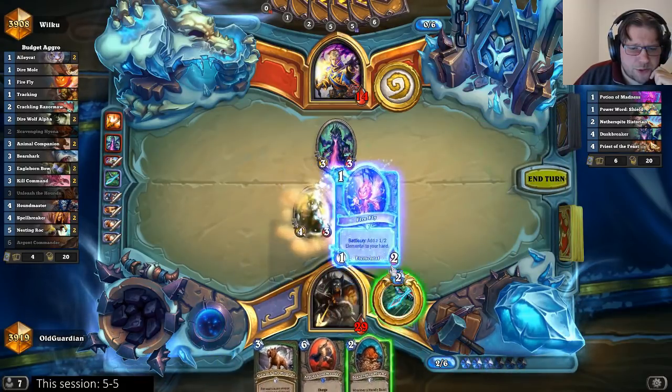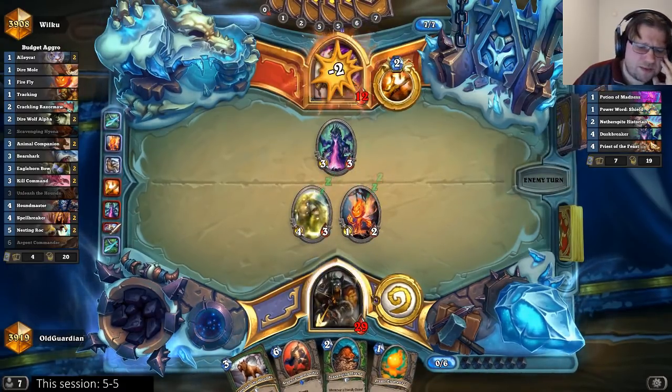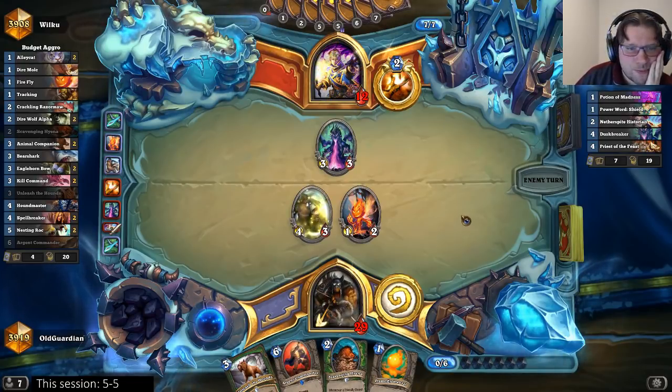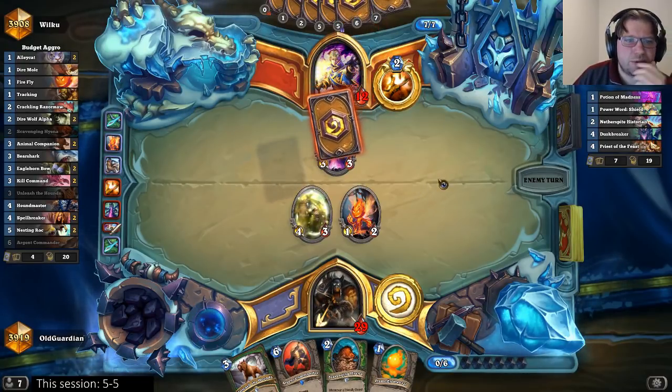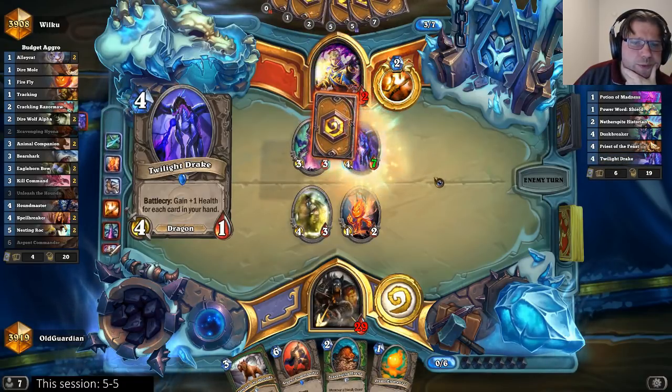Let me play Bearshark, Firefly, Hero Power. I might have also played the Scavenging Hyena, because Bearshark is something he probably needs to trade into. He's already played one Power Word: Shield. Nice Zola.